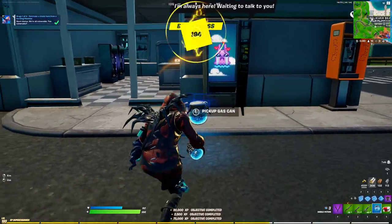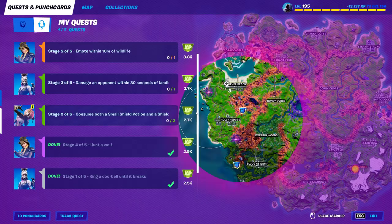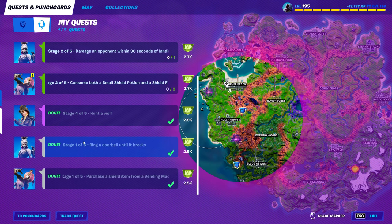So you just walk up to it and buy some shield — buy as much as you want, whatever it is. You just got to buy shield from it. There it is — purchase shield from a vending machine. It's pretty easy. This is a guaranteed location; it never changes, it's always there.